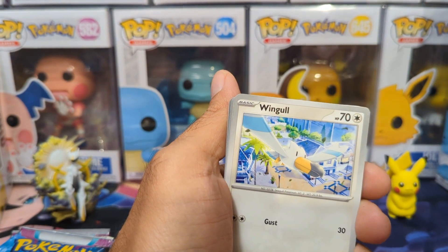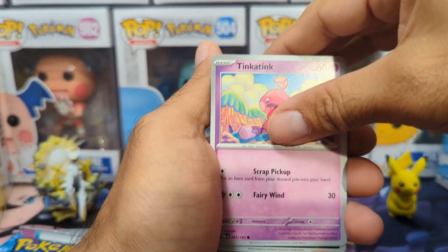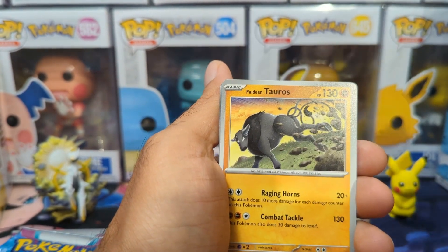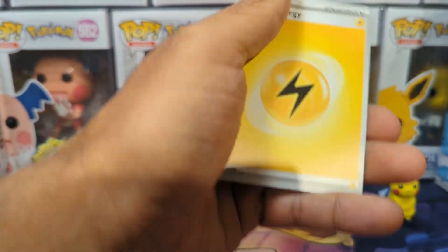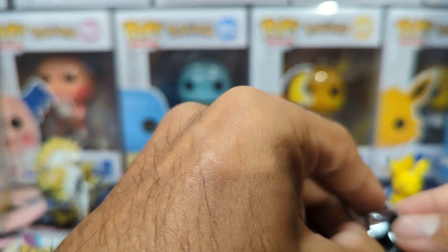So we have Meryl, we have Oingler, we have Pineco, we have Tinkatink, we have Bombardier again, Flamigo again, Aldonotoros, a Quaxly, a Shinx, and a Palma Regular Holo as well. So we have a lot going on guys.